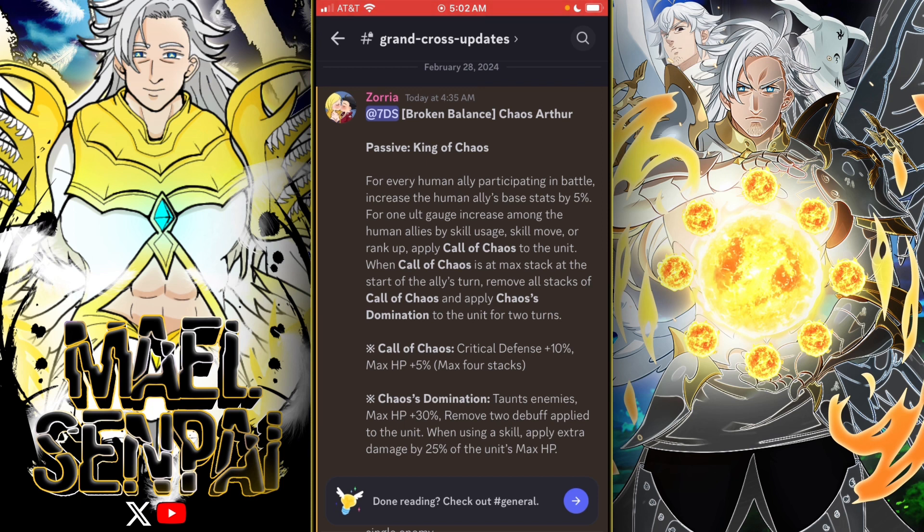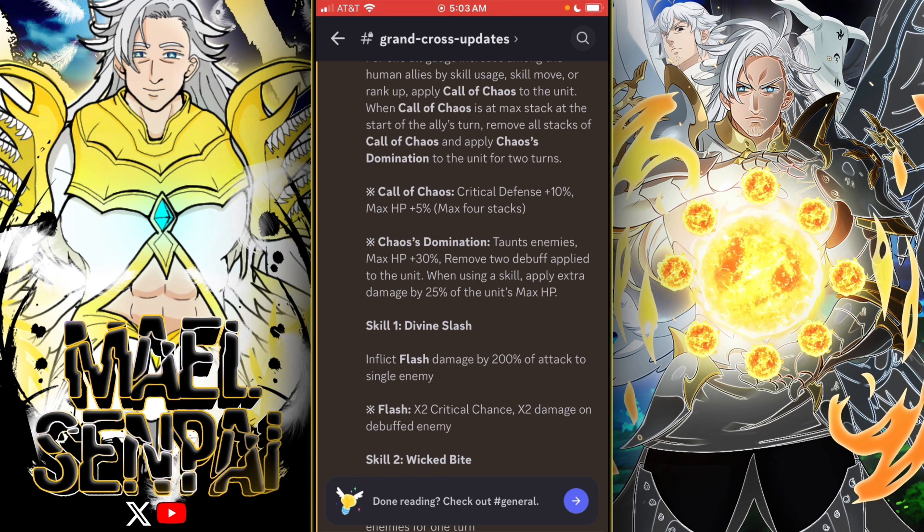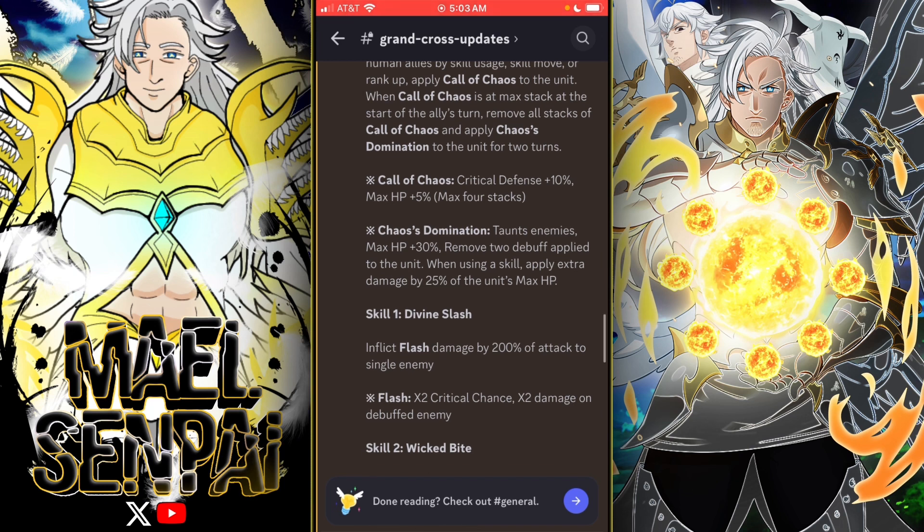Arthur's passive is called King of Chaos. For every human ally participating in battle, it increases human allies' base stats by 5%. For one ultimate gauge increase among human allies, using a skill, skill move, or rank-up call applies Call of Chaos to the unit. When Call of Chaos is at max stat at the start of the ally's turn, it revolves the stacks and applies Chaos Domination for two turns.